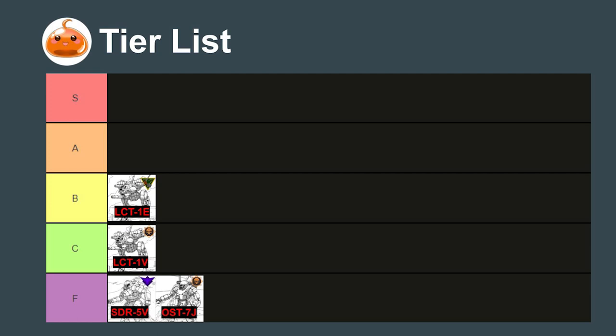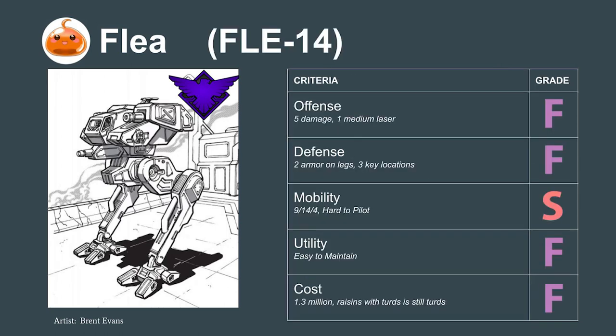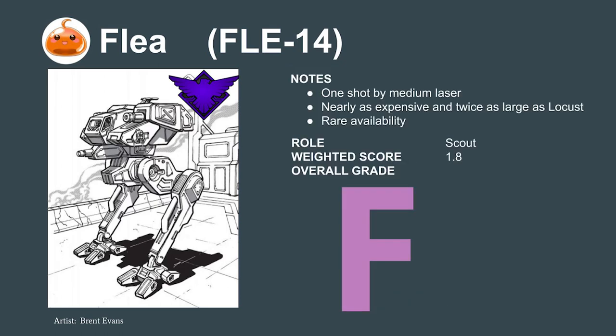And while we're here in the dumpster, let's get the big stinker out of the way: the Free Worlds League experimental 15-ton mech, the Flea 14. This one's even worse than the Spider and the AusScout. The mech's leg is completely destroyed by even a medium laser, which means our 1.3 million C-bill investment will be face-planting faster than my grandma can say 'life alert.' We rate the Flea an F.